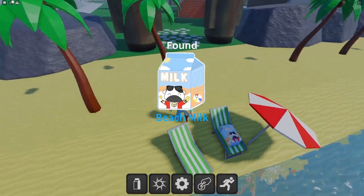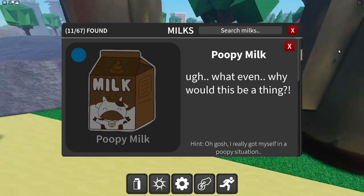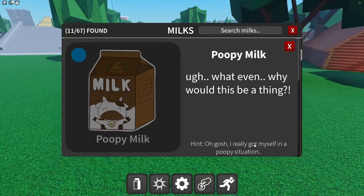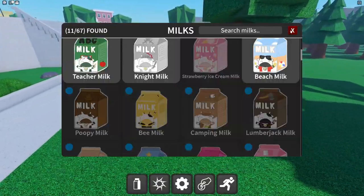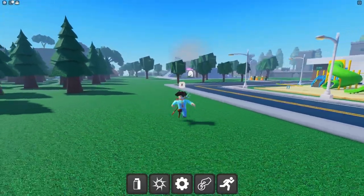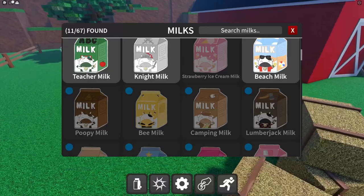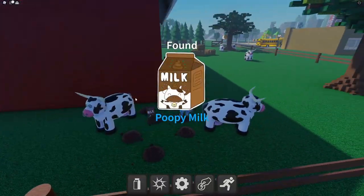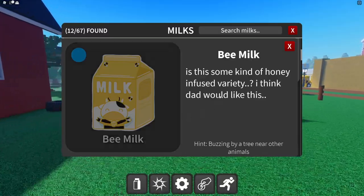Now we have the poopy milk. I got myself in a poopy situation. There's the Candyland portal way over there with a little milky on it, but we gotta go in order. The poopy milk is right next to the cows that have done a little poopies.